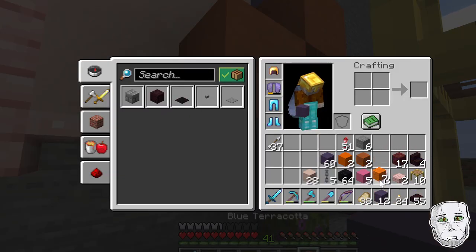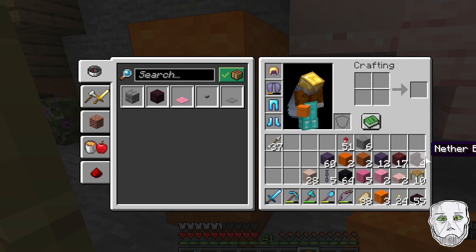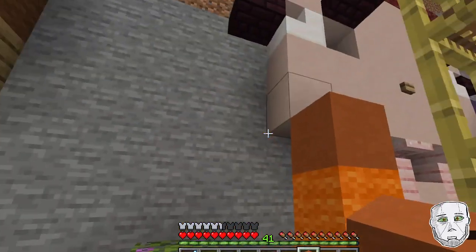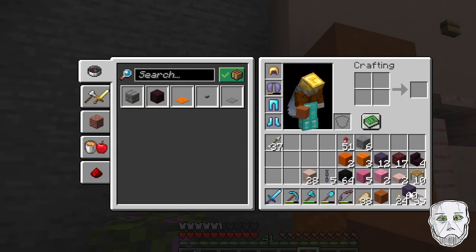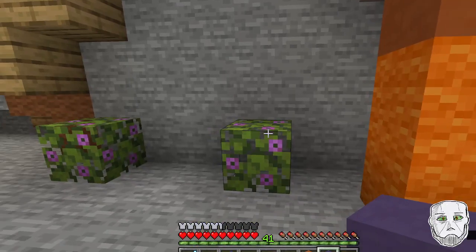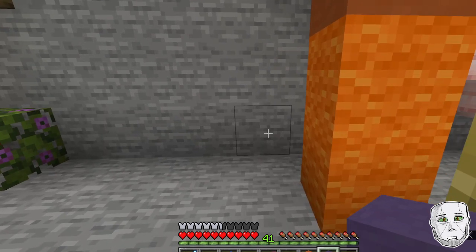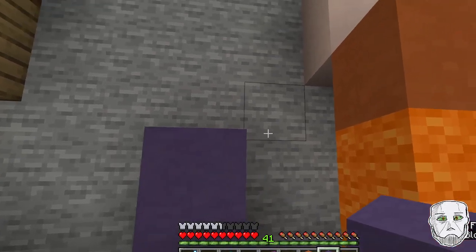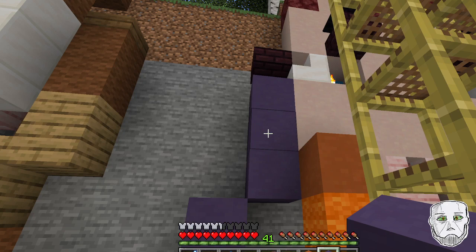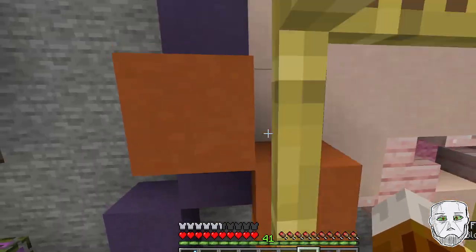We're going to switch over to orange wall here and here, and repeat that over on this side. Orange terracotta. And then we've got blue terracotta. They're actually all one block deeper than I'm putting them in, but we'll just fix it up when we get to it.